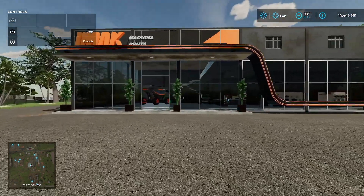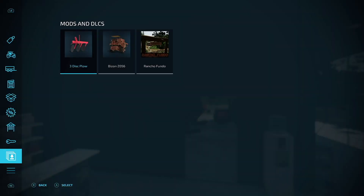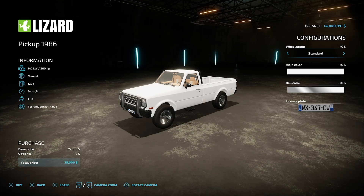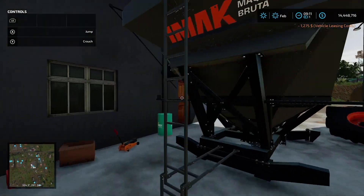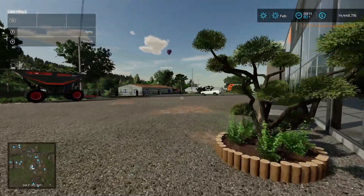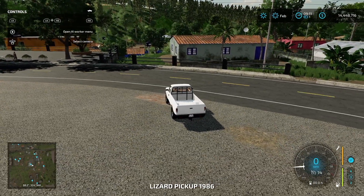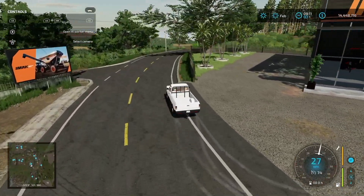Starting up at the shop area, we have our shop trigger here. Since we start with no vehicles in this immediate area, I'm going to go ahead and lease a truck. There's also a repair trigger here, and that's it for this immediate area. Now we're going to start making our way around the rest of the map.